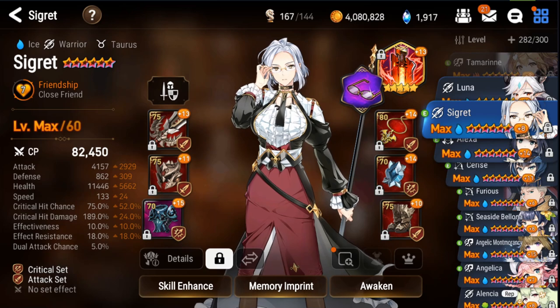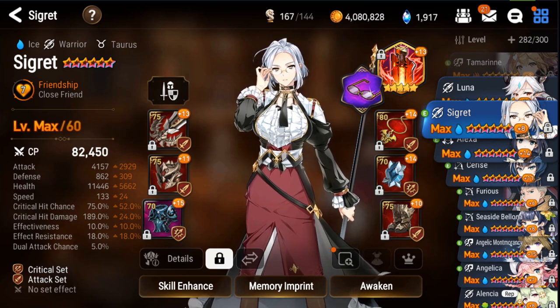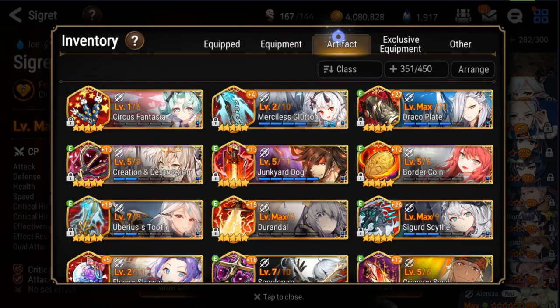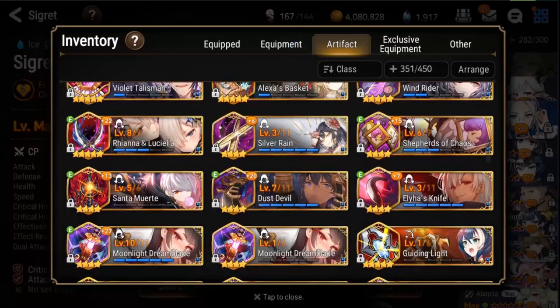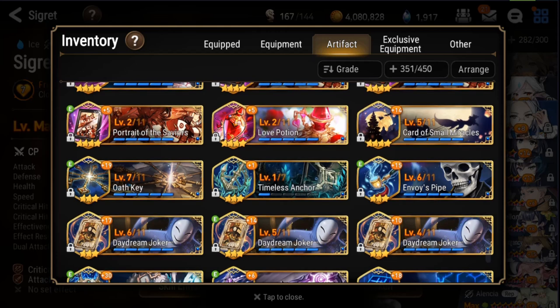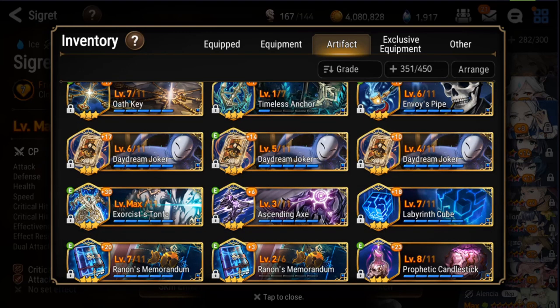You're going to want to switch your Junkyard Dog to a Daydream Joker for Cigarette. Let's see how many Daydream Jokers you have — you've got three. You're going to want to max those out; that's going to really increase your overall speed. Max DDJs, at least two of them. That's honestly priority right there, especially if you're looking for hunts, since you're going to want to run two to three Daydream Jokers.